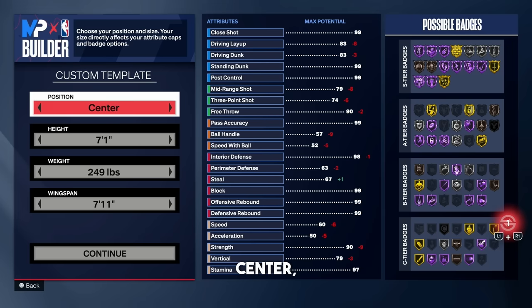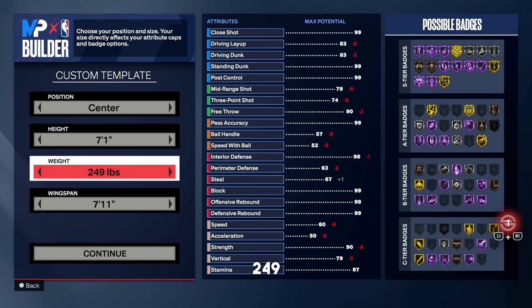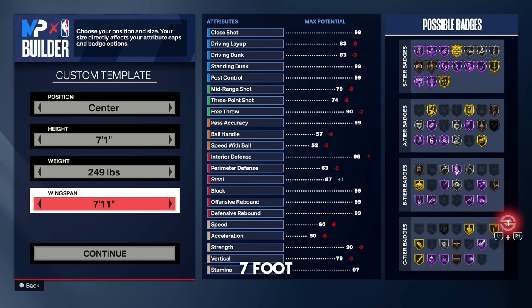For the position, go center. The height goes to 7'1". Let me know down in the comments — I've made multiple builds at 6'10", 6'11", even some 7'2" builds this year. Let me know what you guys think the sweet spot is for center height. I think 7'1" is perfect. Once you go over 7'1", you're a little slow. So we kept it at 7'1". The weight goes to 249 pounds and the wingspan — max it out to 7'11".